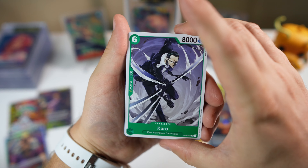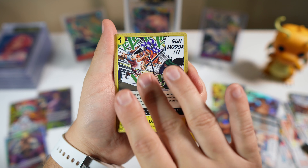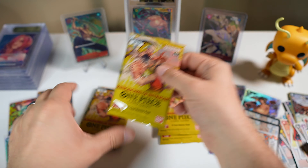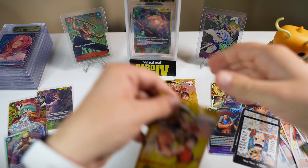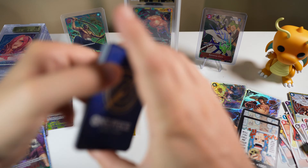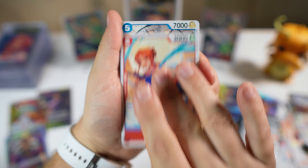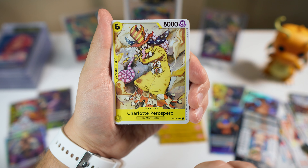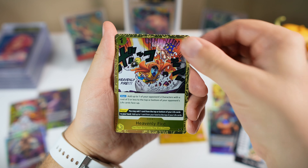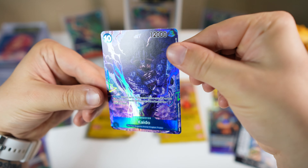I think it looks like we got an Alt Art Dawn maybe — and it is Vivi on there. I've probably seen the hits from this set on some WhatNot streams where different singles go up for auction. We got the Luffy — very nice, interesting, kind of buffed-up Luffy there. A lot of the sets I've opened so far have a lot of the main characters, so it's a good chance you can pull a card you're going to enjoy.